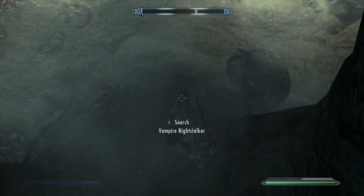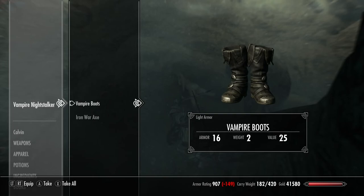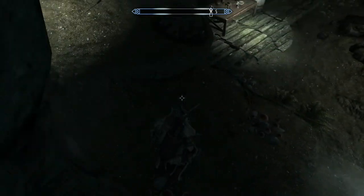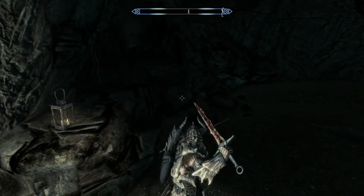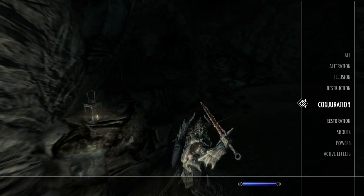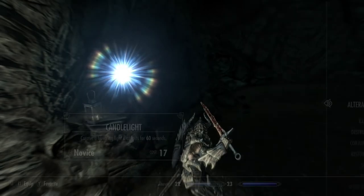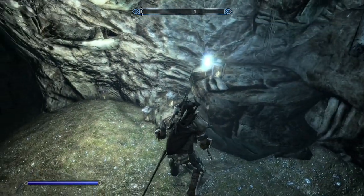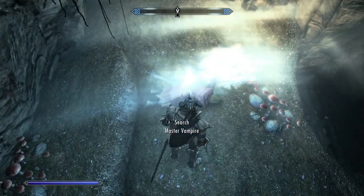With the Vampires down, we can loot their bodies and then explore the cave. There's not much around. I'll show you where the Master chest is, but make sure you comb through the cave. There are some little bits of potions and other things that can help you out — loot and sell.